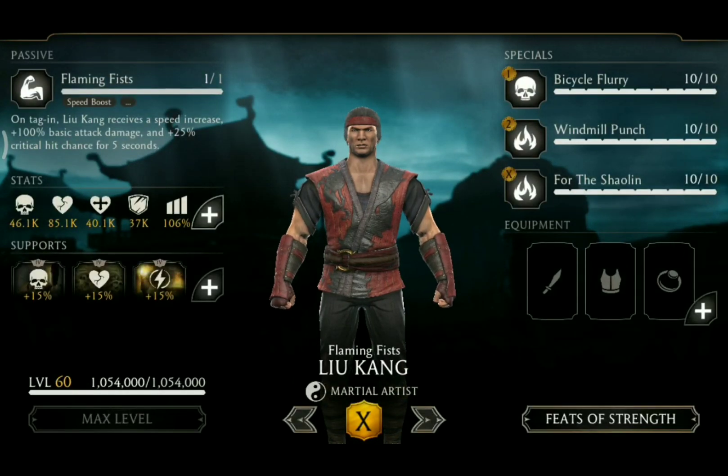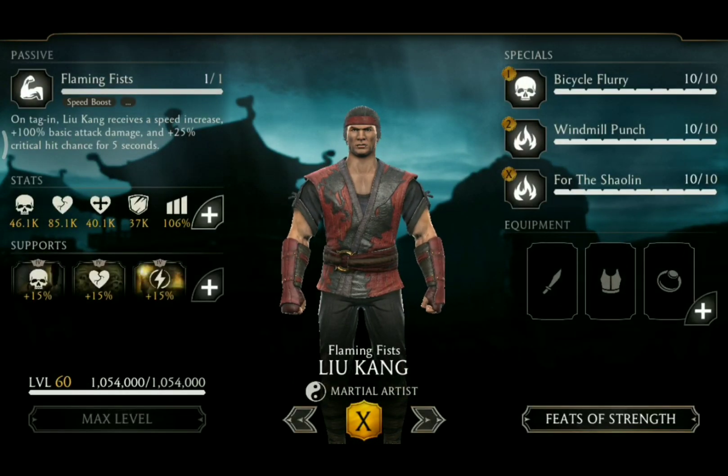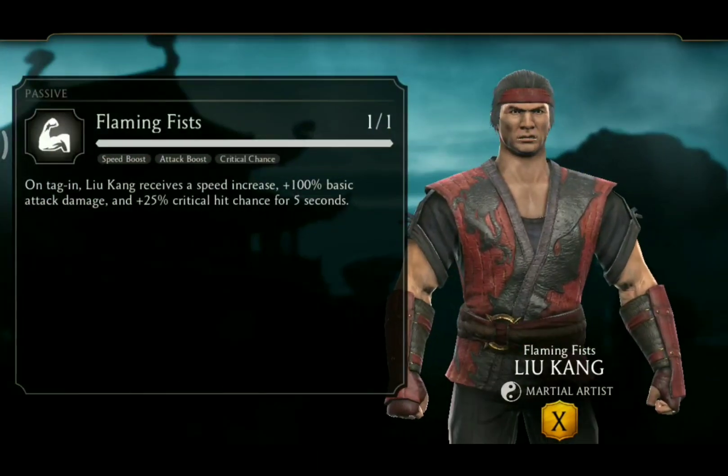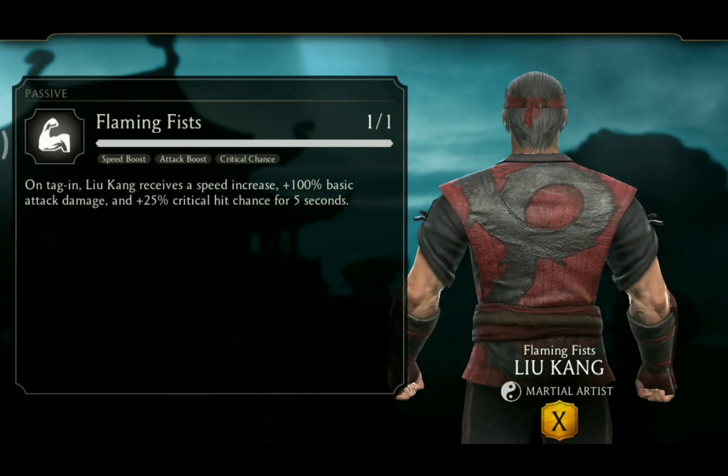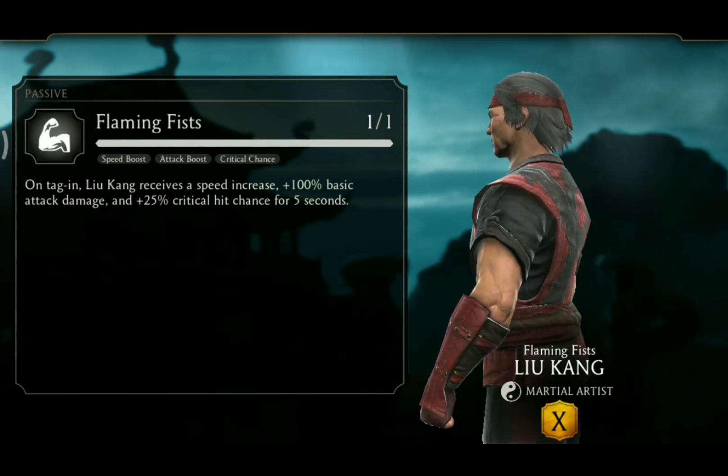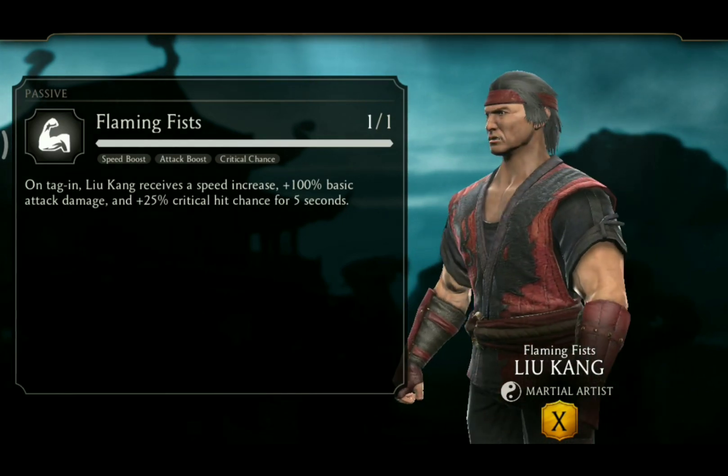Flaming Fist's Liu Kang is part of the Martial Artist class and his passive is called Flaming Fists. On tag in, Liu Kang receives a speed increase plus 100% basic attack damage and 25% critical hit chance for 5 seconds.